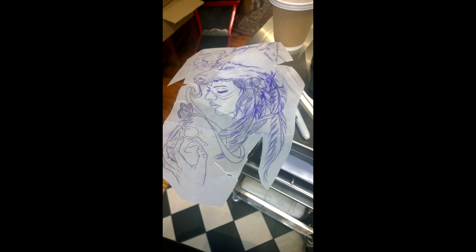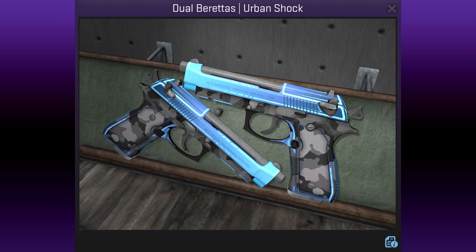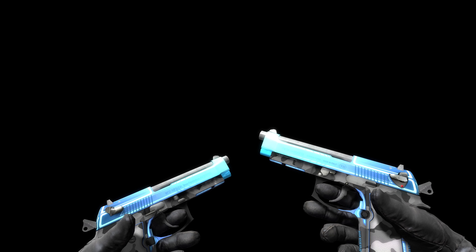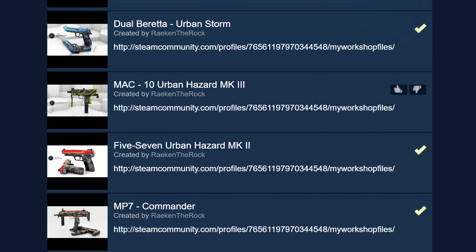He was contacted by Valve about making another version of the skin for the Chinese market. Since skulls are frowned upon he changed them to gas masks. The Urban Shock Dual Berettas by Rake and the Rock are still called Urban Storm on the workshop page. They are one of 5 accepted designs from him, from a total of just 36 workshop items, with these being the only Dual Beretta design. They're part of the Urban Collection, from which the 5-7 and MP7 Urban Hazards have also been accepted so far.